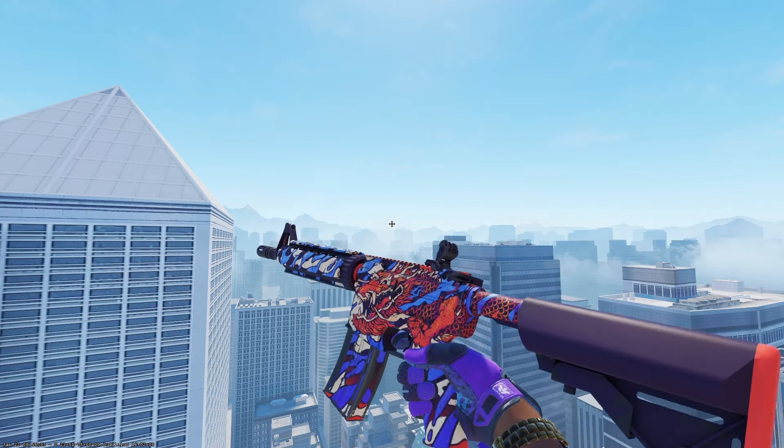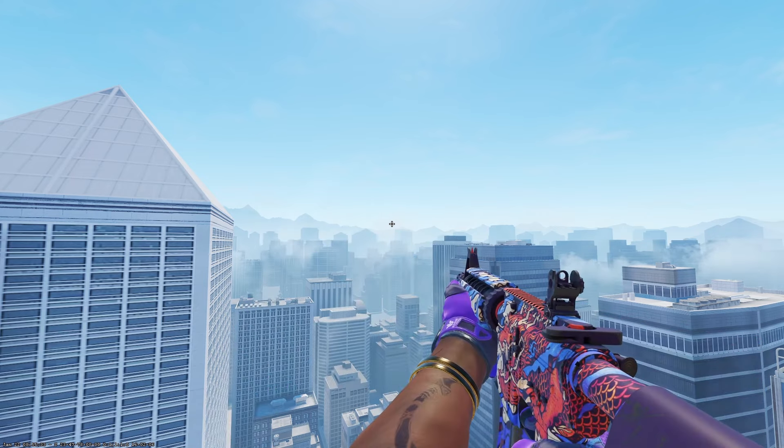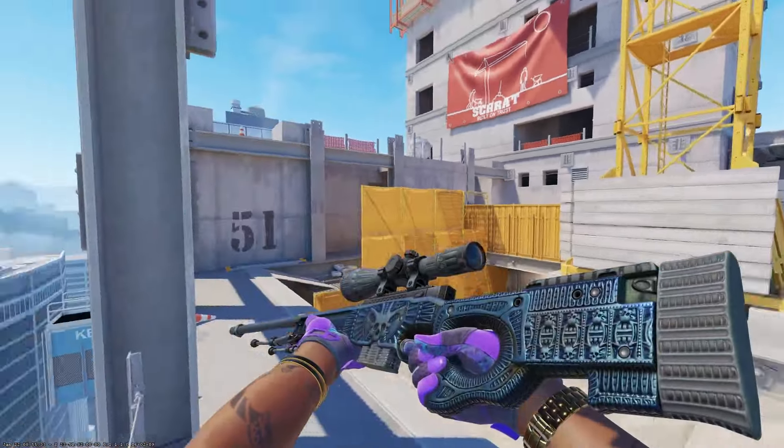Another great purple option is the M4A4 Dragon King in factory new condition at $31.20. However, I personally would pick up the Desolate Space over this one — it's cheaper and I do think the purple stands out more. Taking a look at the AWP, the budget option is the Exoskeleton in battle-scarred condition at $1.98, and with the right light in CS2 it definitely has a nice purple shine.